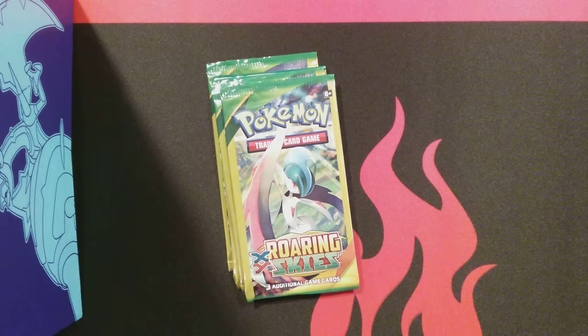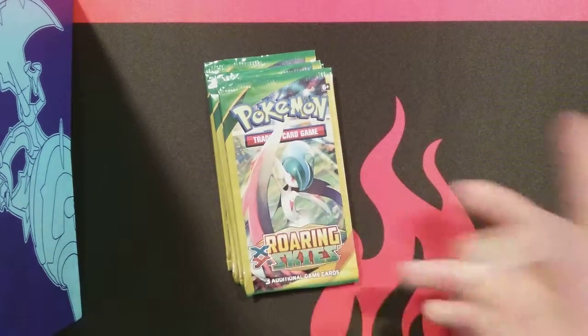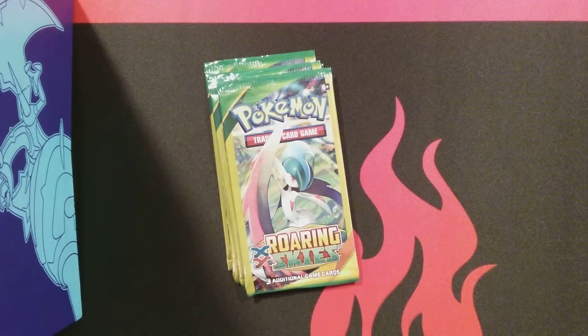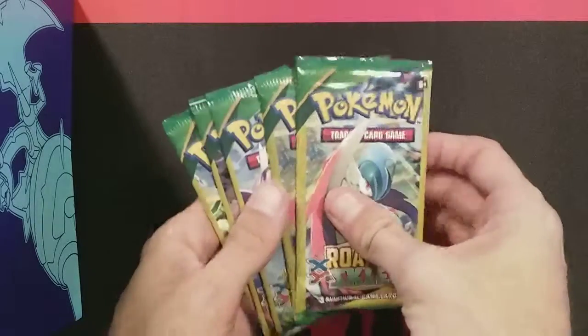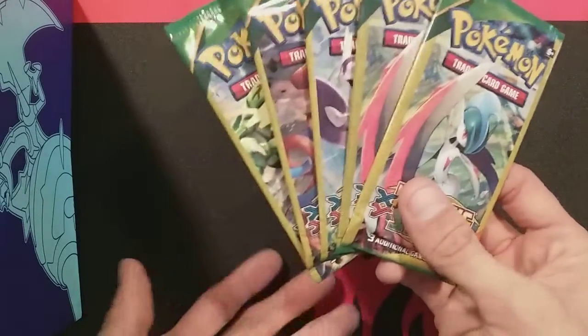I have two code cards to give you. One of them is for a Dragon Majesty Elite Trainer box. The other one is for a pack of Celestial Storm. I'll give the code cards out at the end. There are no code cards in these — they're just little ads, three cards per pack. And then I'm going to share with you the hits I've gotten recently off camera, and my current top five classic or vintage cards. So let's get into these. I've got five packs of Roaring Skies Dollar Trees. I spent five dollars — the equivalent of one booster pack — and I got an extra five cards.